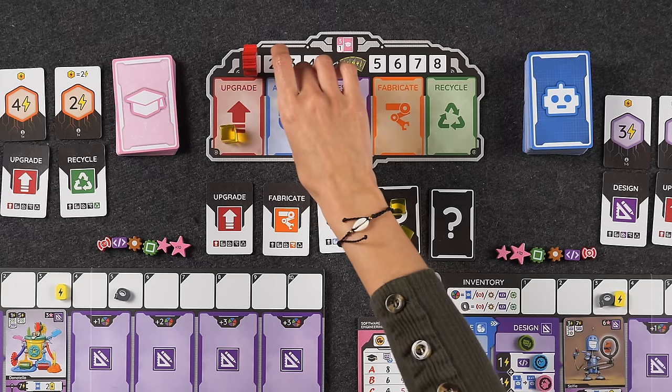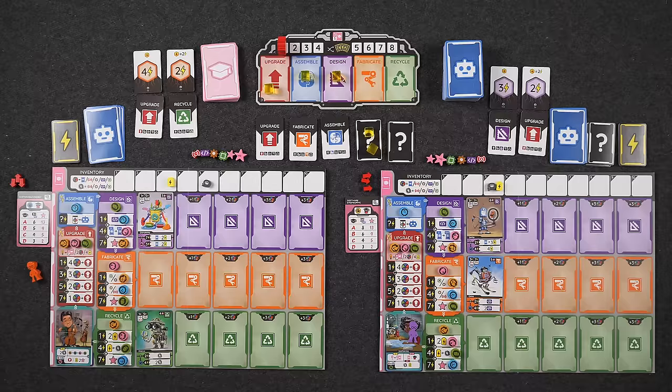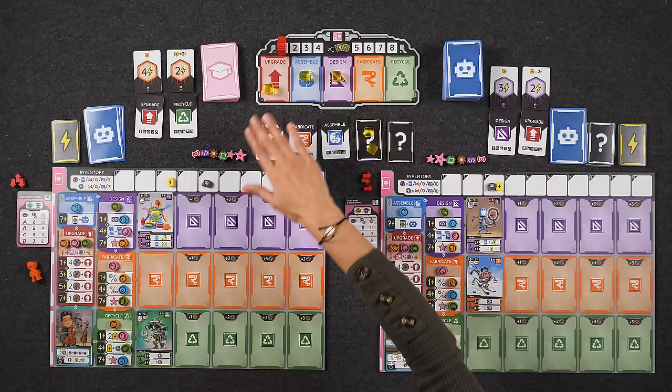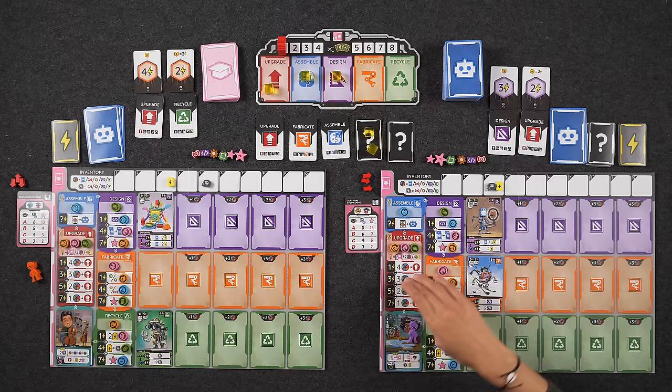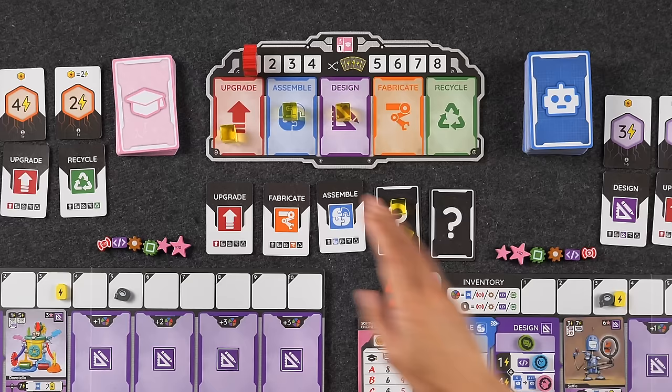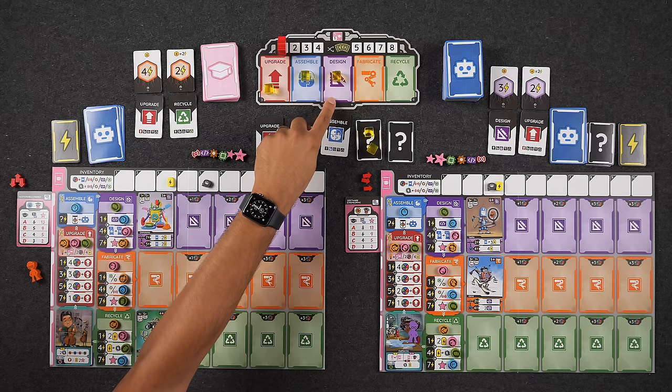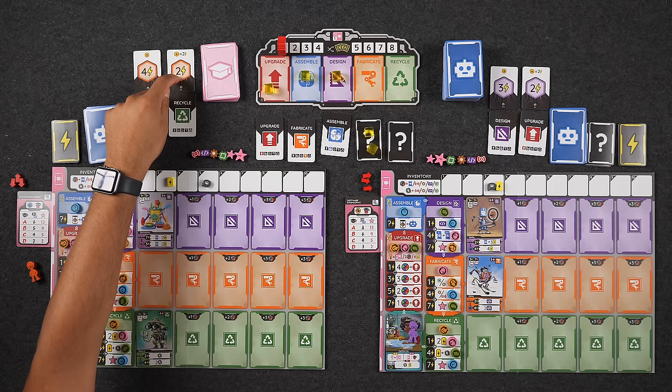Once that's done we move on to the round phases, starting in the upgrade phase and resolving each phase up until recycle. Players are only allowed to resolve the phases they've selected, plus any phase that has an energy cube on it. So in this example I can resolve upgrade, design, and assemble because there happens to be an energy cube on assemble from a different player. Naveen gets to do four different phases this round: upgrade, assemble from the AI cube, design from Monique's cube, and recycle.